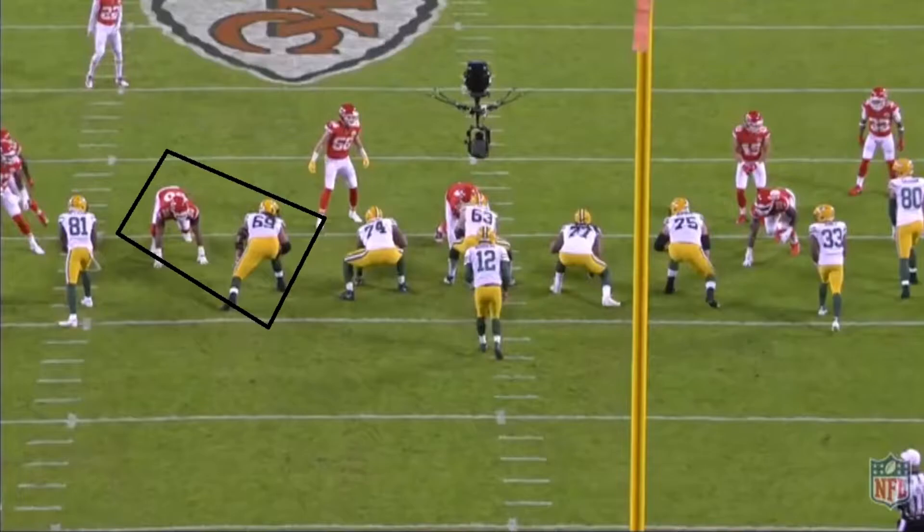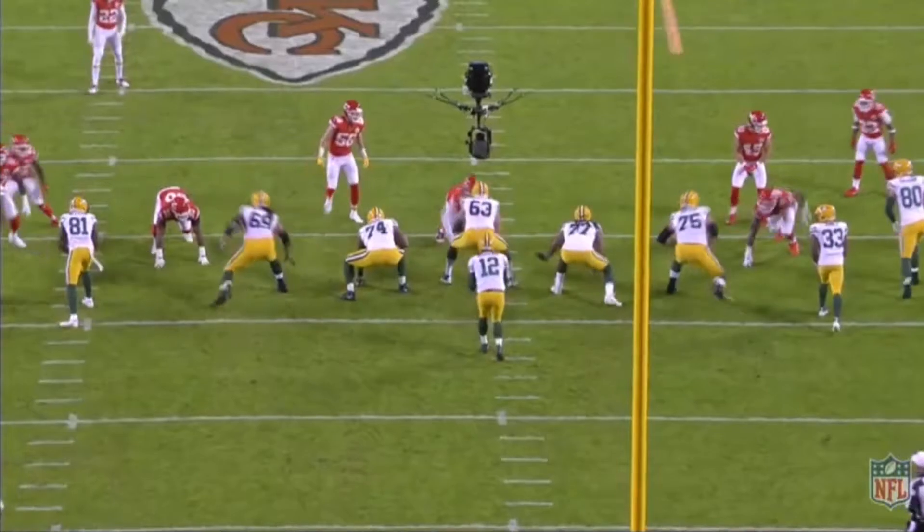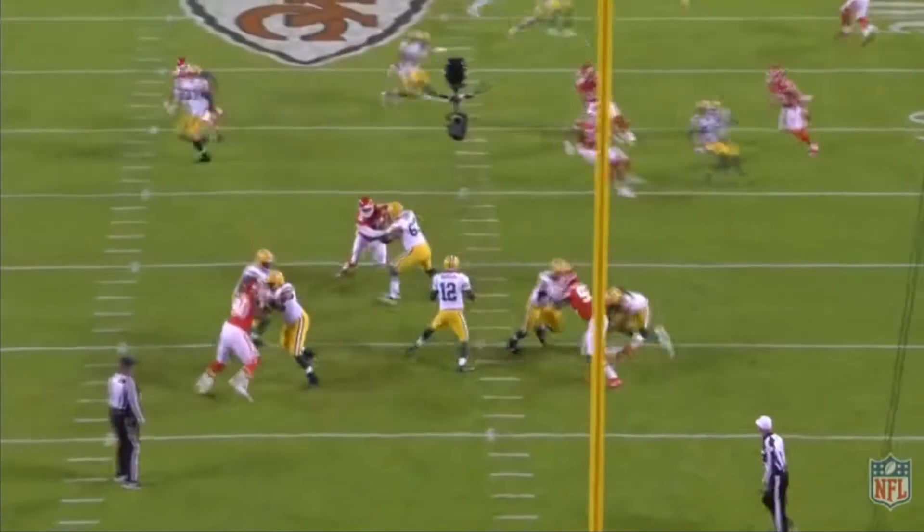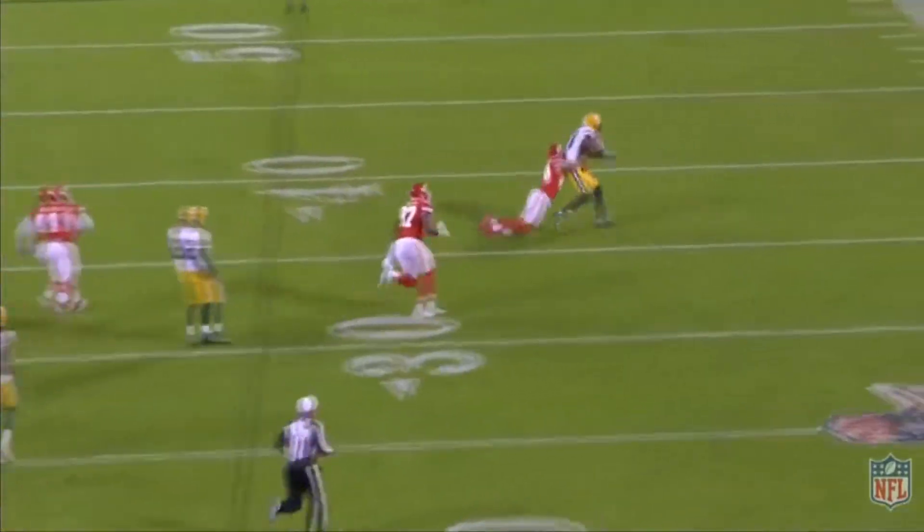It's a lot about strength. Watch the Kansas City player — he starts to push right at the beginning, but what you're going to see Bakhtiari do here is that he has his arms sort of to the outside, kind of on the shoulder pad area. Once he can get that hand placement, he's good. He does a tremendous job of getting the hand placement, and what makes it so good is that once he has it, he's just strong enough that he's not going to allow you to push him around. Once he gets the hand placement he wants, the play is basically over — he basically just stops number 90 in his tracks.